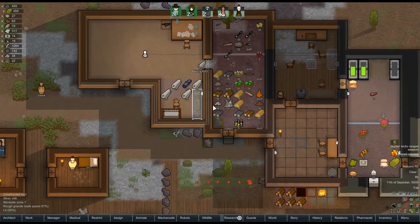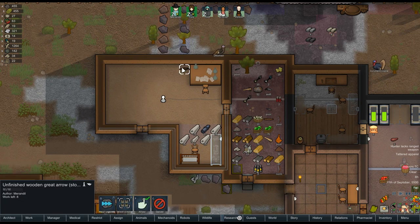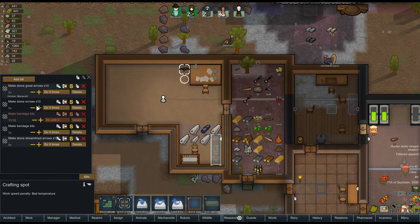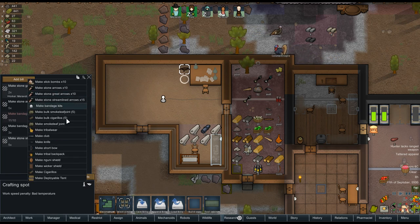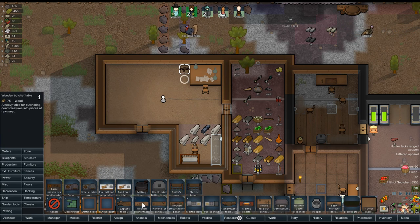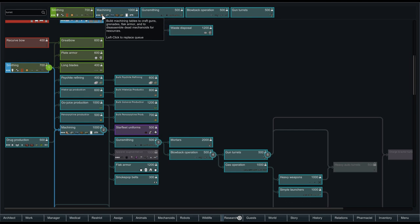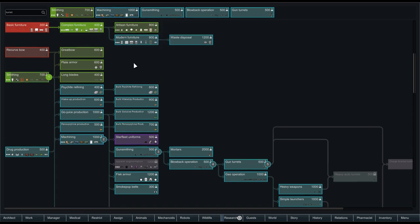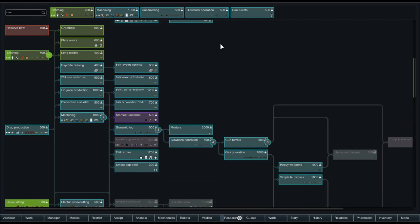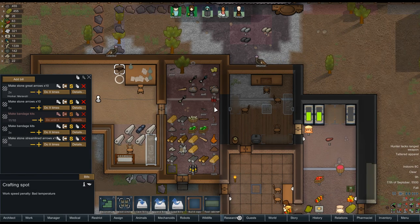I might actually need to go and bump the difficulty up a bit — nothing really happening. It's still only the first year, so we have plenty of time for terrible things to happen. I want you to make me a better bow. Can we make it at a better spot? Machining tables to make guns, grenades, and ammo — that could be good. And then we can make guns. Bandage kits, stone arrows, great arrows — and you're just loading these things up in here, which is okay.